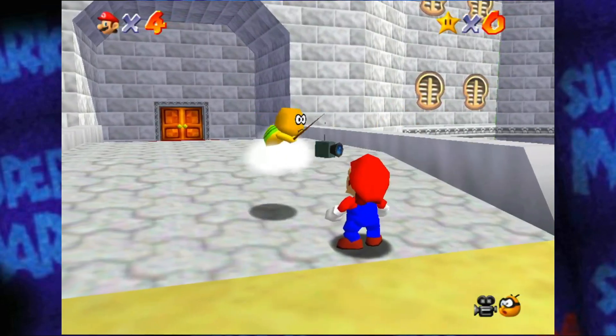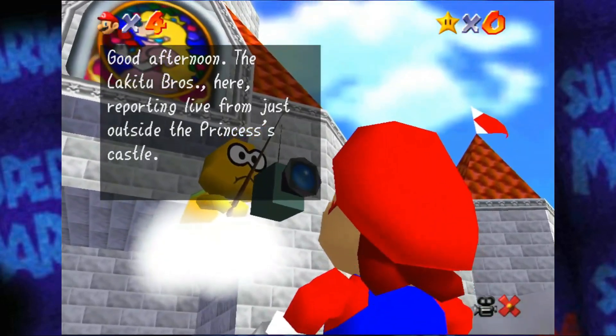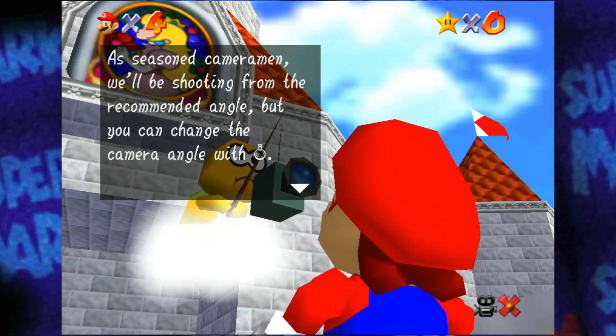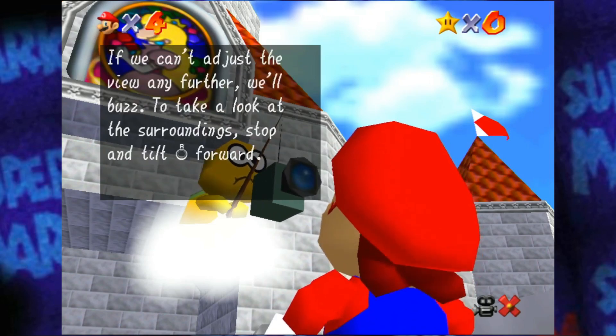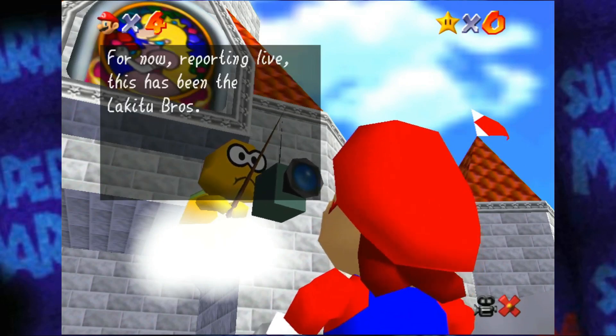Oh hello, Lakitu. Good afternoon. The Lakitu Bros here reporting live from just outside the princess's castle. Mario has just arrived and we'll be filming the action live as he enters the castle and pursues the missing power stars. We'll be shooting from the recommended angle, but you can change the camera angle with the R stick. If we can't adjust the view any further, we'll buzz. Switch camera modes with the R button. This has been the Lakitu Bros.